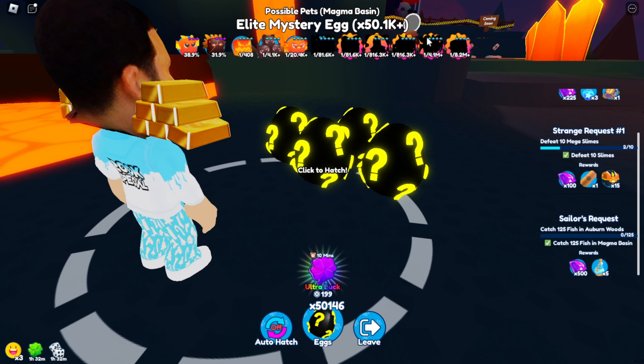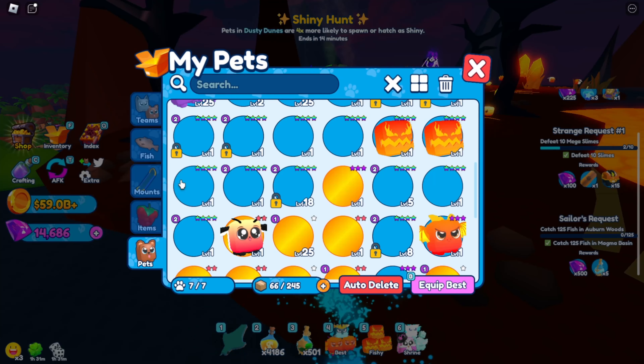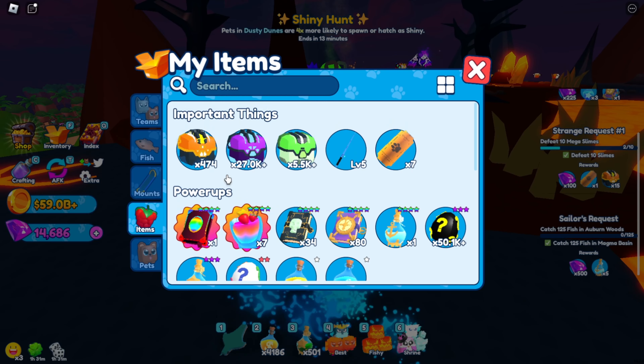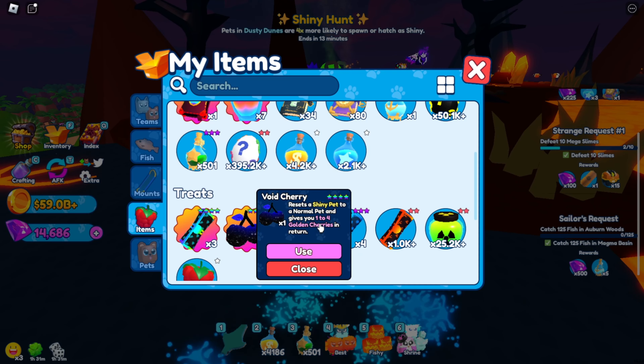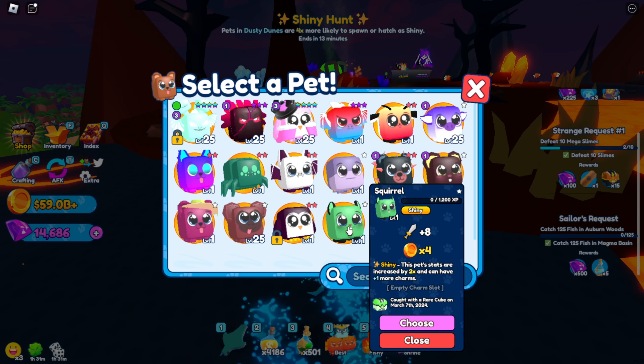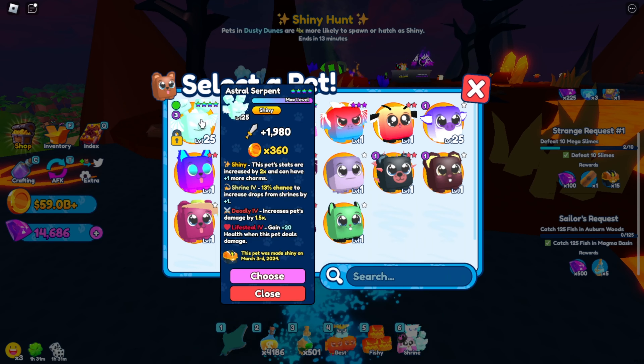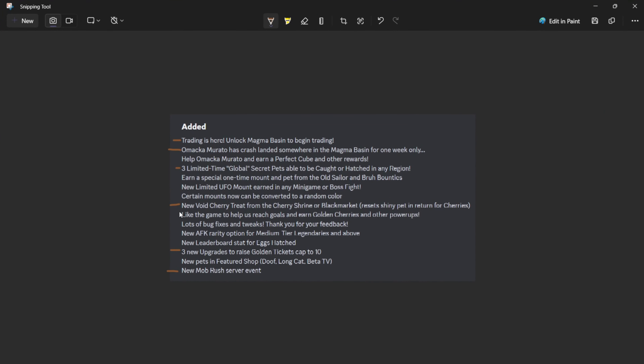Next up we have the new void cherry tree from the cherry shrine or black market. Basically, if you give it to a pet, it gives you 1 to 4 golden cherries in return and makes the pet a common. So it's just a way to kind of refund your cherries, and I think it's pretty cool, but it's not very worth it in my opinion.